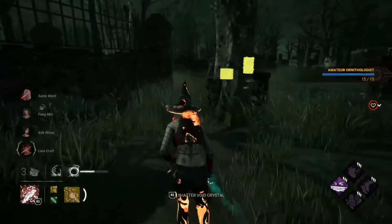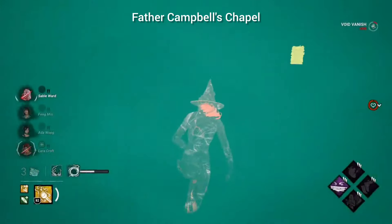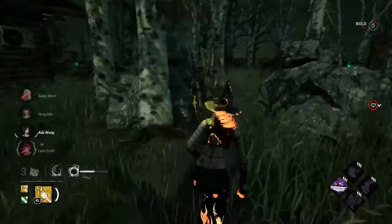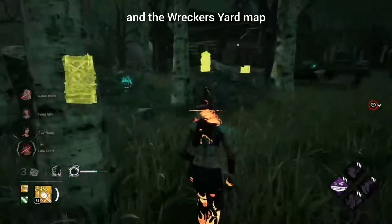The new map additions are going to be Family Residence, Dead Dog Saloon, Father Campbell's Chapel, Rancid Abattoir, and the Records Yard map.